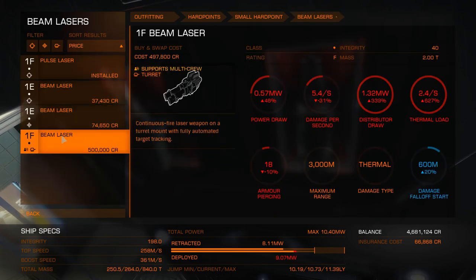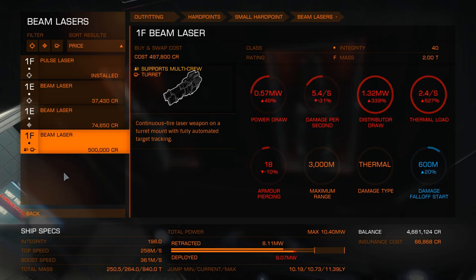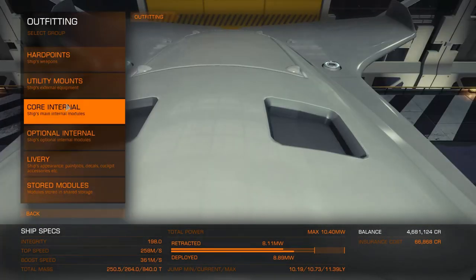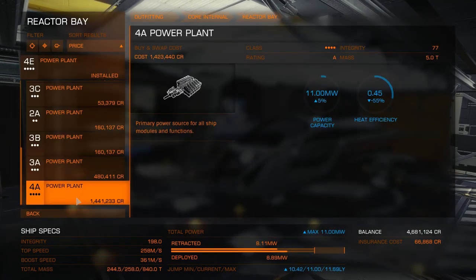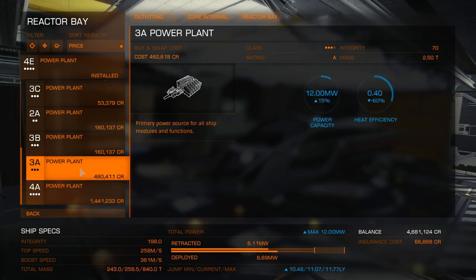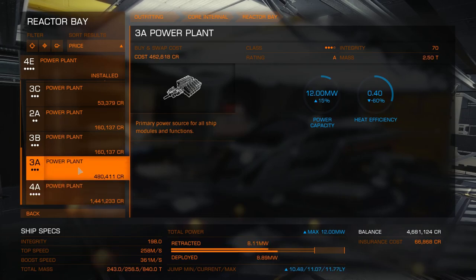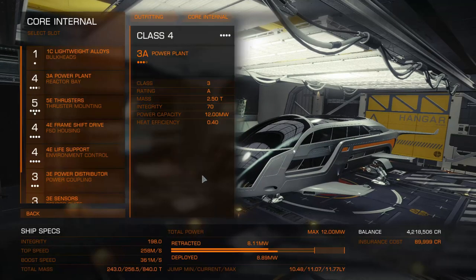Let's go beam lasers — 1F. 500,000 credits. Wow. I think I'm going to go for some. Power plant options. I'm interested in this one — that's 1.4 million. I don't think I want to spend that much. I'll go for 3A instead. Let's exchange it so it's cheaper.